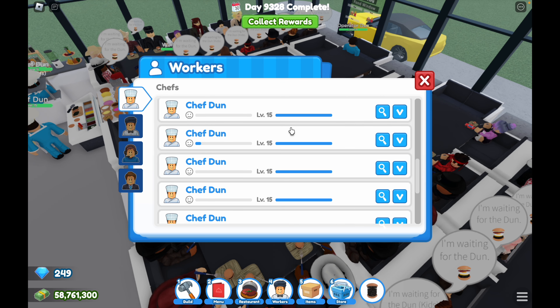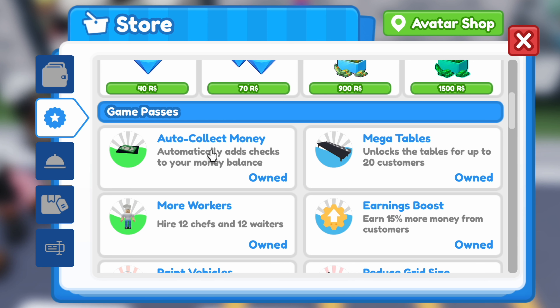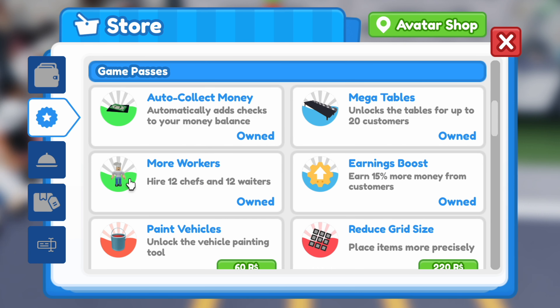Now let's talk about game passes. If you have extra Robux, game passes will be very useful for grinding. The best game pass is the auto-collect money — this is very important especially when you are AFK grinding, or else your tables will be full of uncollected cash and the restaurant will be stuck. The second best option is the more workers game pass — more workers equals faster money.